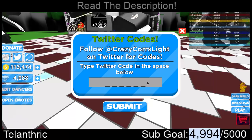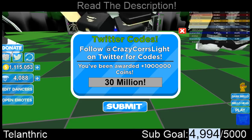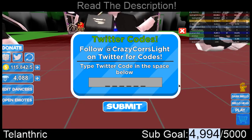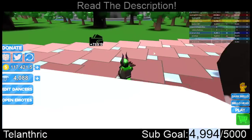The first code is "30 MILLION!" — that's '30', space, 'million', exclamation mark. That gave me 1 million coins, so now I have enough that I can buy back everything I already own just with that one code. That was a huge, helpful code.